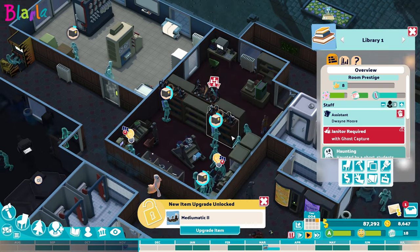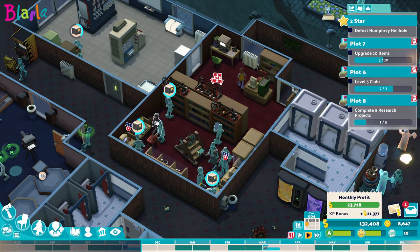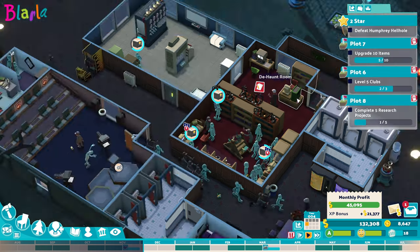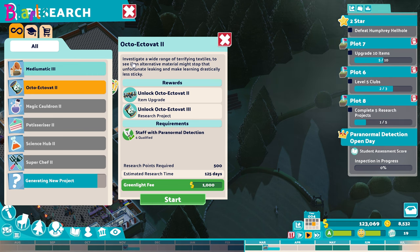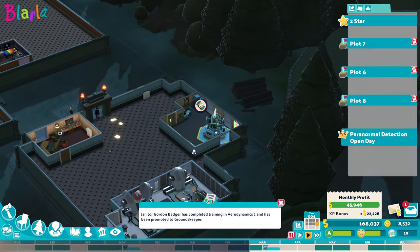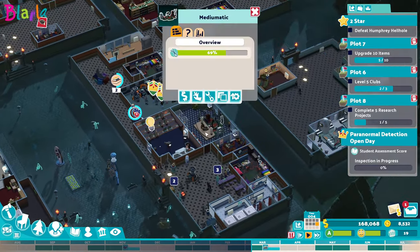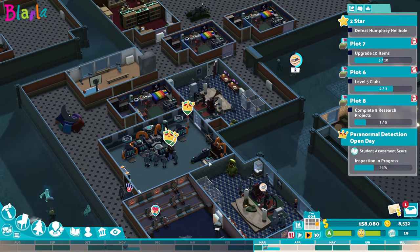Oh look at this - the library is currently being haunted! Students here will experience reduced happiness and learning rates - that's not good in the library at all. Can we get somebody in here? Get it done - this is terrible. Okay, we are ready for another research project. Investigate a wide range of terrifying textiles to see if any alternative material might stop that unfortunate leaking and make learning drastically less sticky - that sounds pretty good. He's being trained up in research. This was to upgrade - let's get that upgrading then, that's a fantastic upgrade.